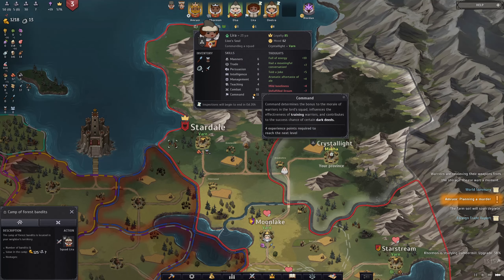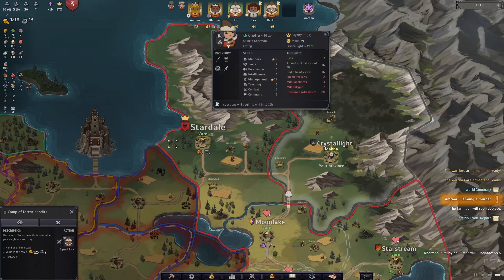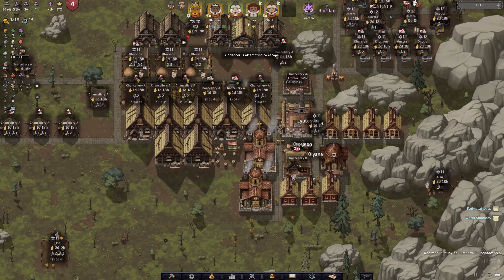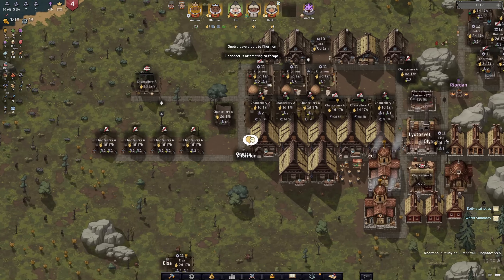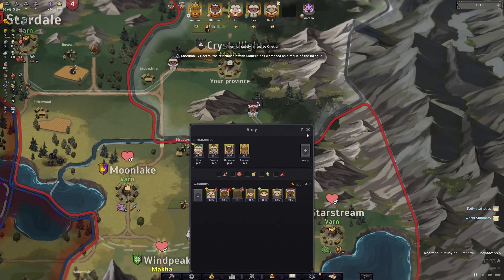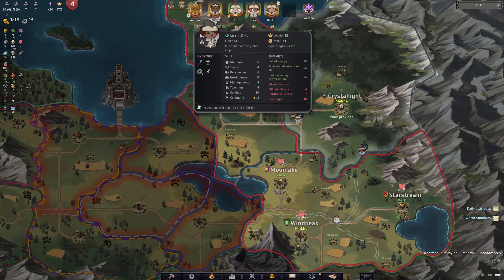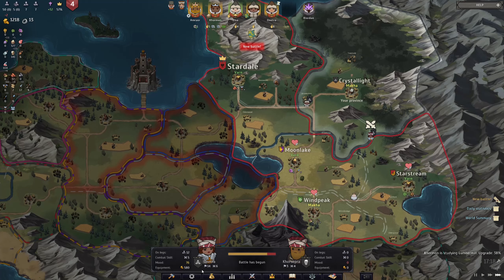We're going to have Lyra start being our second commander from now on, and we'll send 11 as well for this. So Lyra can go ahead and be our second commander, and before too long, because she has that star as well, she is probably going to be a way better commander than anybody else that we have. Onetra is not so good. Our previous wife - Unetra - is our main commander right now. She's got a combat of six and I think her command is 14. That's going to be very good for us to have Lyra being a very strong commander.